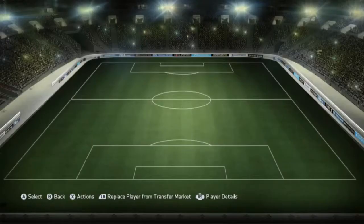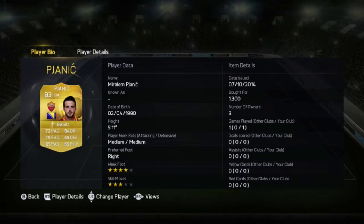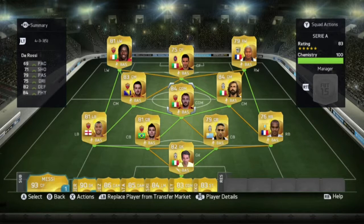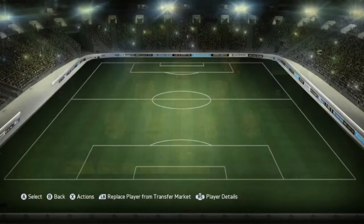At CDM — Pjanic is centre mid, 4-star weak foot, that's alright. For CDM we've finally got De Rossi at 3.5k. He's not got much pace but that's the whole point of FIFA — oh well.